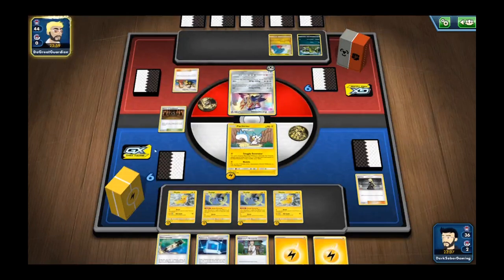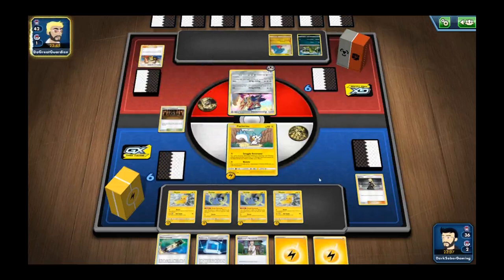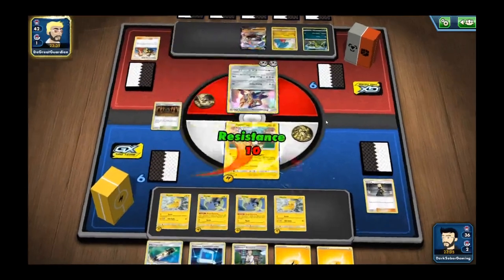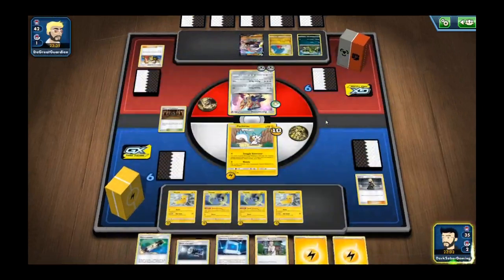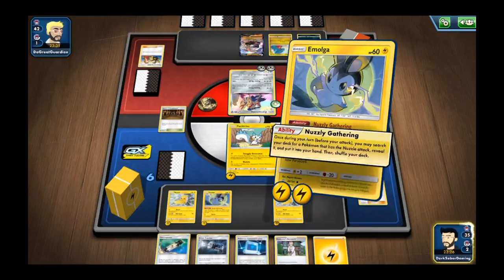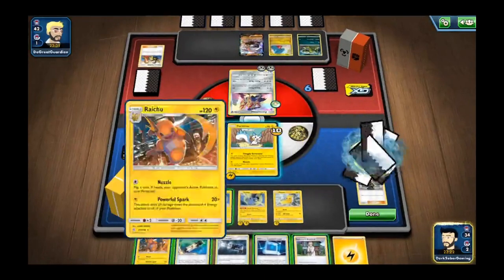That sucks having two of our Emolgas in the prize card section. Hopefully we can get them out there pretty quick. I should be able to get out a decent amount of energy before they're able to take down this Pachirisu — hopefully at least enough energy to take down that big guy. He's resistant to it. I'm going to go ahead and attach another energy to the Emolga, search for a Raichu, and evolve our Pikachu.